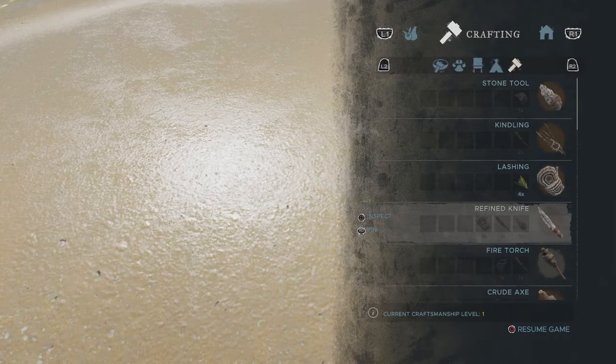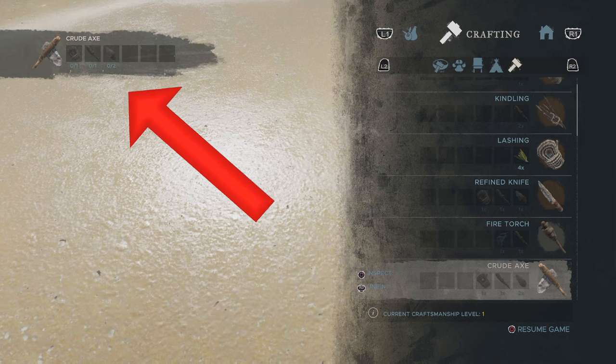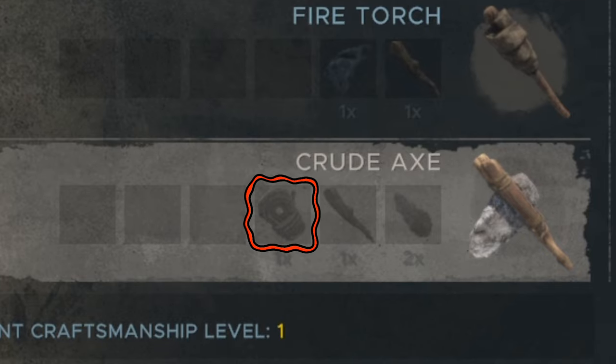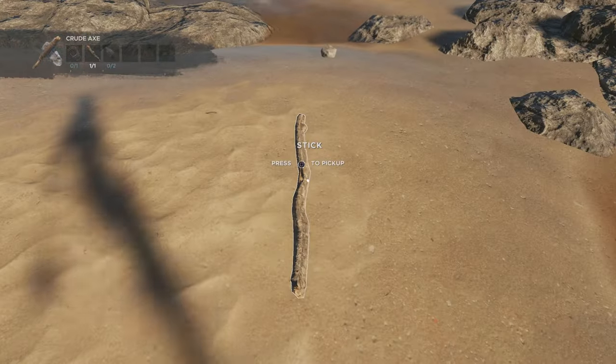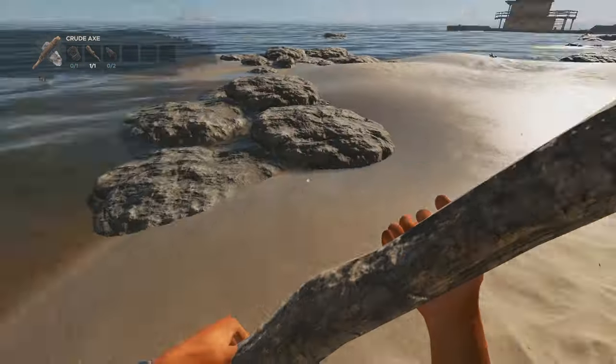The axe is one of the most commonly used items in Stranded Deep. Go down here and pin its recipe to your screen. The axe requires a lashing rope, one stick, and two stone tools. Each island is different, so you will have to search around your starting island for the ingredients.